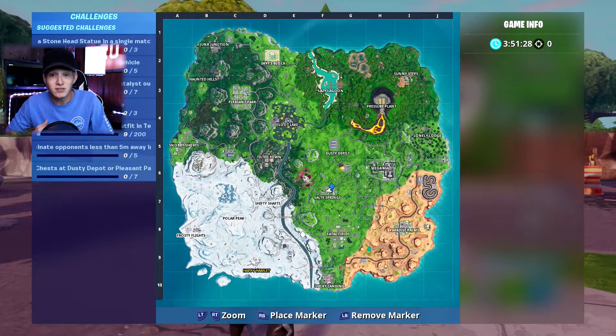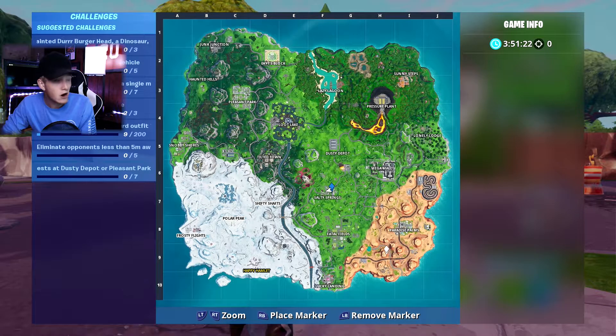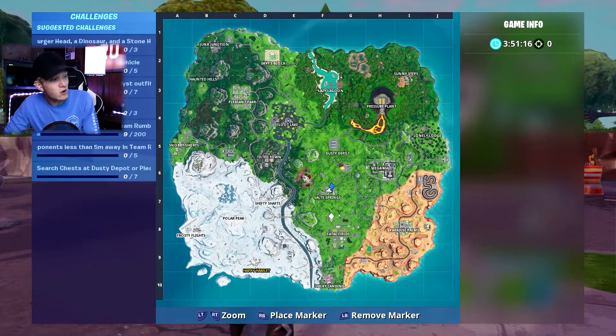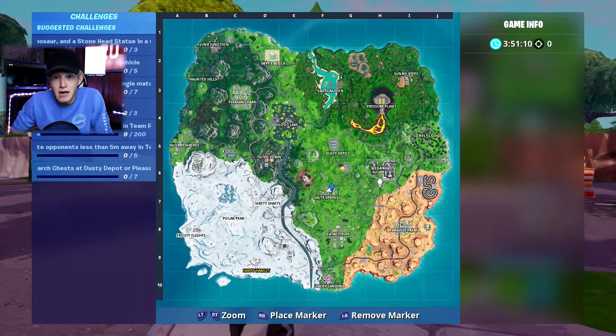If the storm goes down to the southern portion of the map, you can head toward Megamall, which is right next to Salty Springs, or go to Fatal Fields, Paradise Palms, or maybe even Lucky Landing. Between Fatal, Lucky, and Paradise on the southeastern portion of the map, those are three good spots if the circle is on the southern portion of the map.